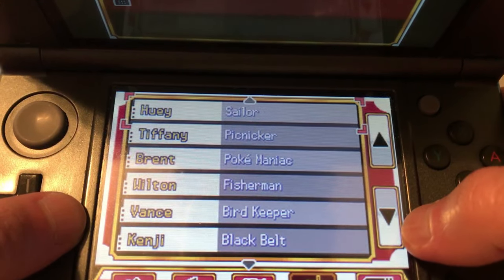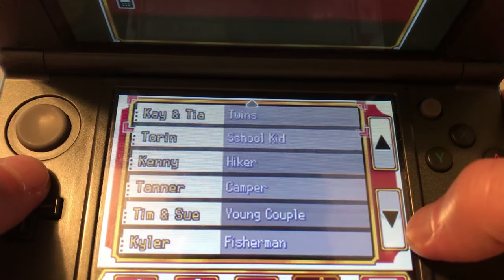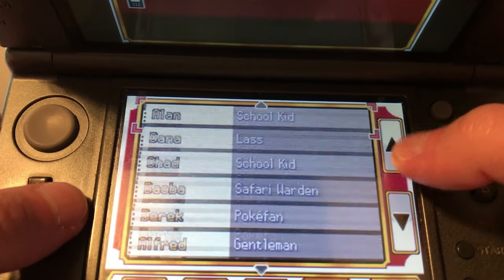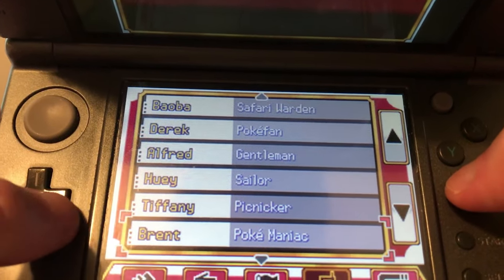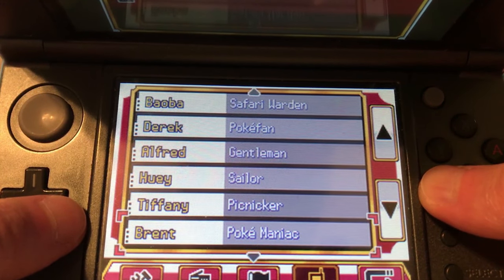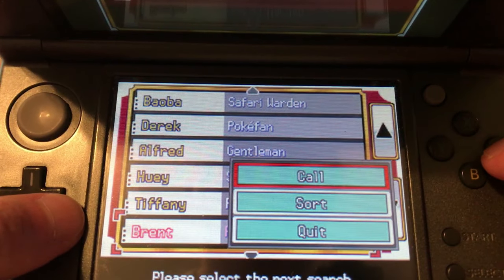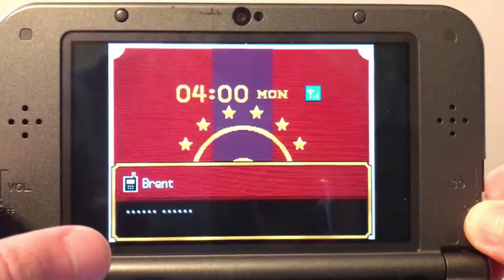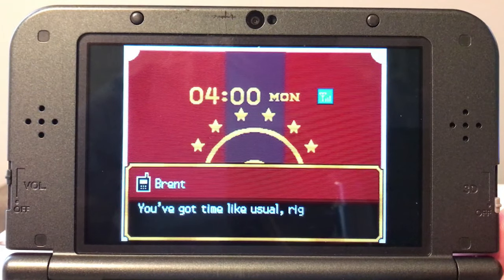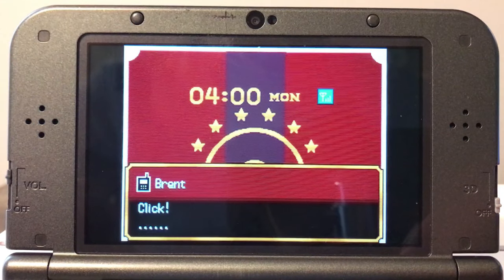Serebii says this is not guaranteed and there's a chance they won't rebattle you — and I totally missed Brent so we're going to have to find him. Serebii says it's not guaranteed, but I have yet to see that, so it must be a pretty low chance. We're just going to call Brent — he picks up — and there we go. He wants to battle us, so we just go back to where he is on Route 43.